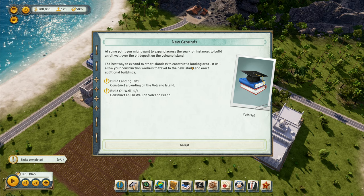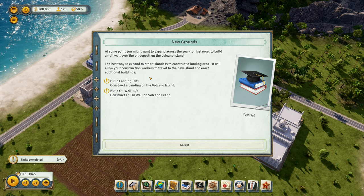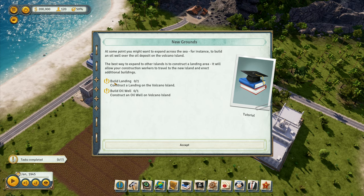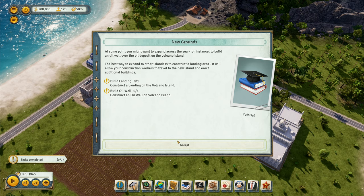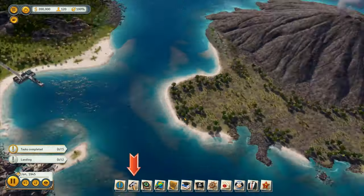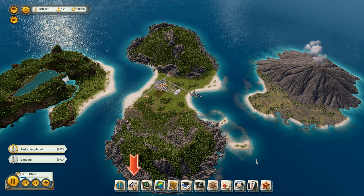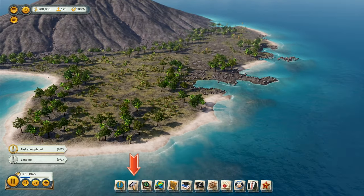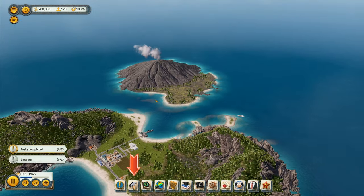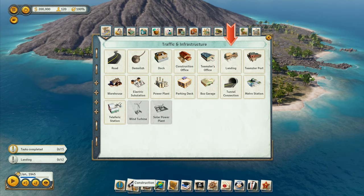At some point you might want to expand across the sea — for instance to build an oil well on the volcano island. The best way to expand to other islands is to construct a landing area. It will allow your construction workers to travel to the new island and erect buildings. Build a landing on the volcano island to build an oil well there.